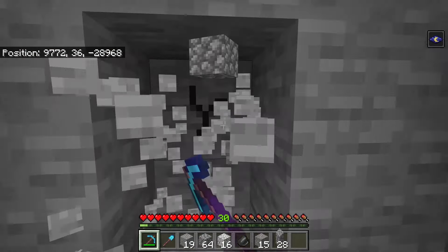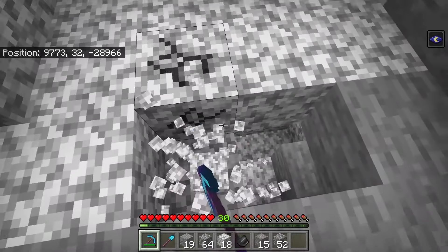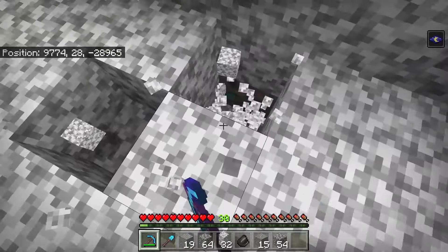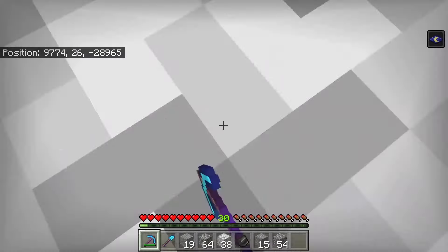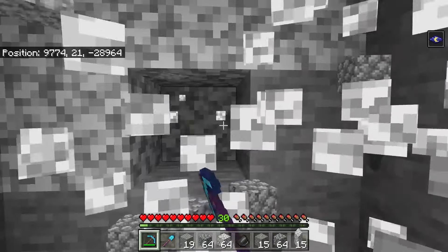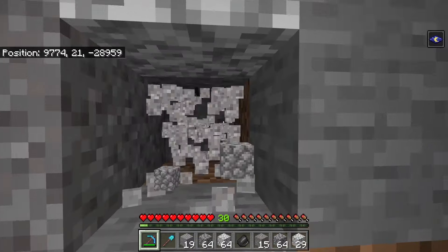If you don't want to use a diamond pickaxe, you can use a different one instead. This is really simple and easy to make, and it has no real limitations either. You can even customise the size of how large or how small you want the mined area to be — it doesn't have to be a 3x3 area if you don't want it to be, but it can be if you do. And it can mine any sort of block, any sort of ore.